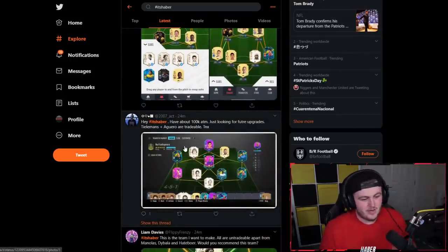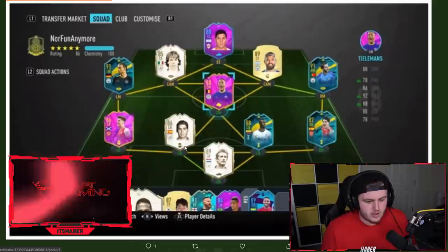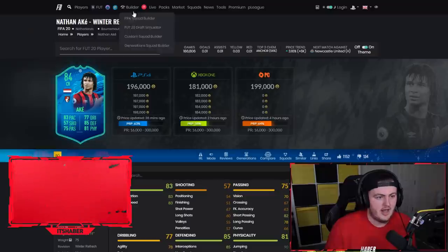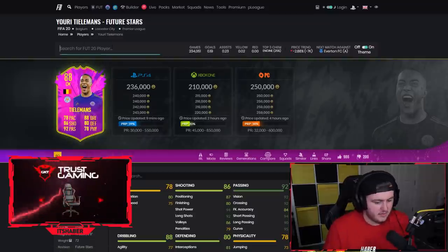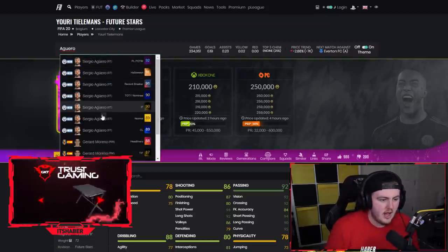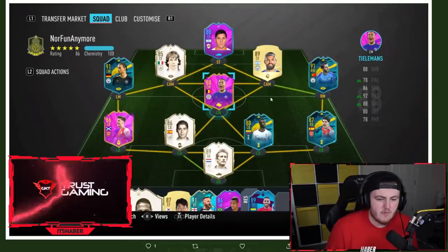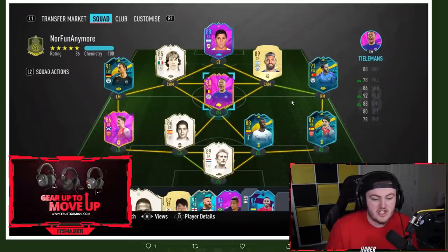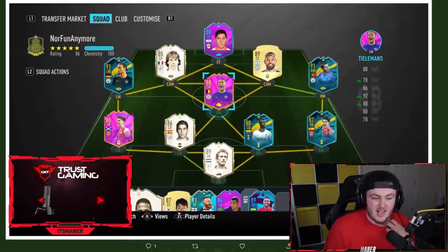Next one from 207ax who says he has about 100k, and Rays, Tielemans, and Aguero are tradable. I think I'd get rid of both of them. Tielemans is about 236k, so that gives you 336k. Then Aguero is about 45k — that gives you about 380k total. I would say replace Aguero with Prime Moments Laudrup from Icon Swaps, unless you want to go for the pack. Then replace Tielemans with a good version of Kante — and then your team is really set.